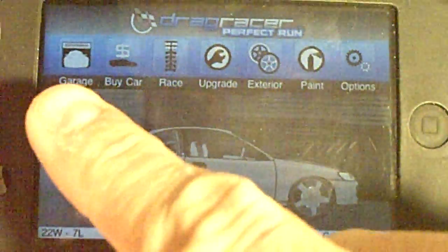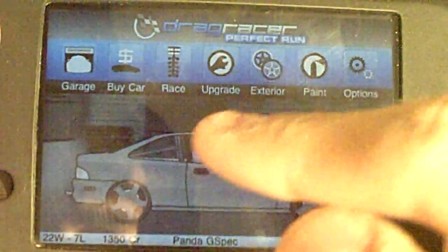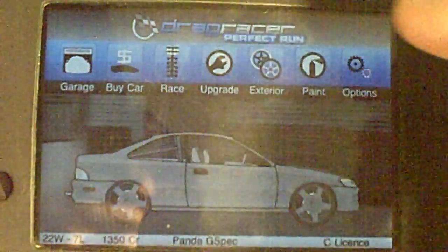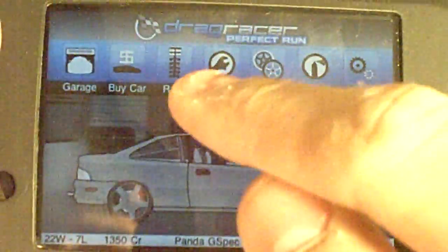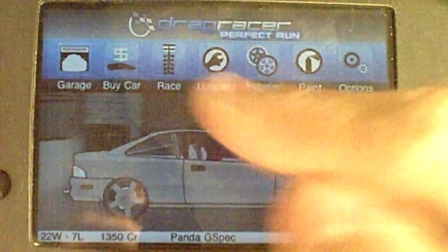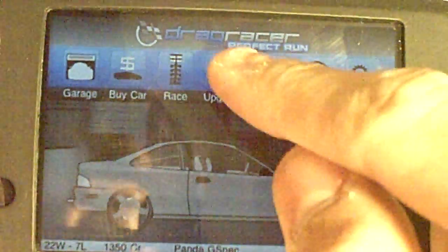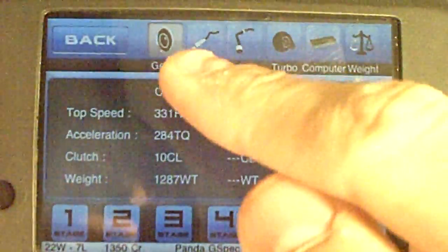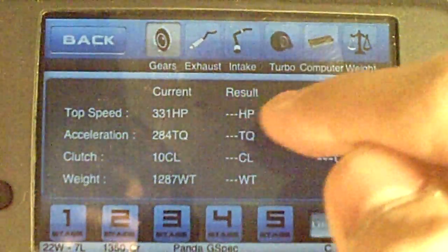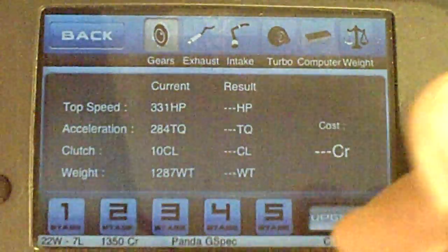Now this is the main menu basically. You get your garage where you store all the cars that you win and purchase throughout the game. You can buy cars depending on the class you can race — there are multiple races which I'll show you in a minute. You can also upgrade your car, which I'll show you right now. You can upgrade gears, exhaust, intake, turbo, computer, and weight.